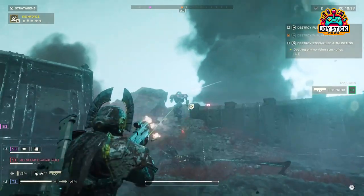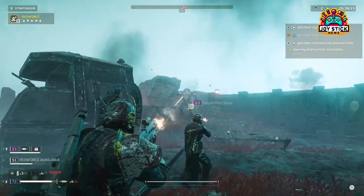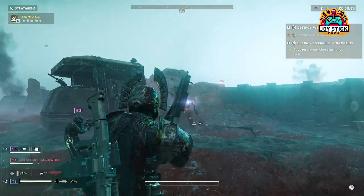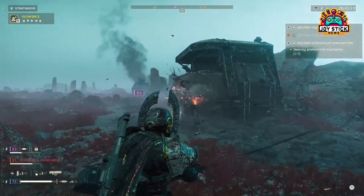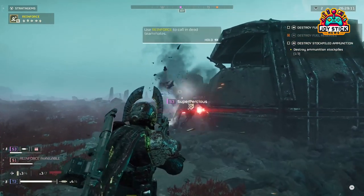While the Shield Generator Pack occupies your backpack slot, the trade-off for enhanced durability can be well worth it, especially in scenarios where dodging is not an option. Use it to hold your ground, protect objectives, or as a buffer during risky maneuvers.